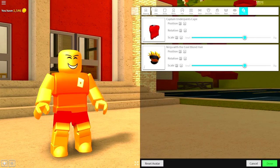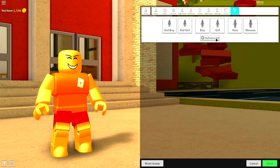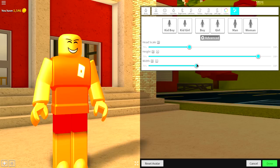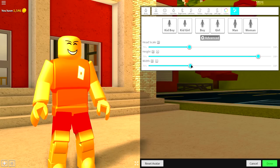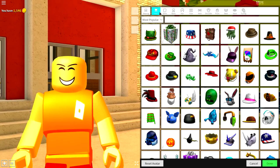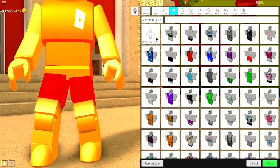What we need to do is come to the body selection, go to scaling, and make yourself tall — just really tall, like that. If you want, you can make yourself wider or skinnier; it's entirely up to you. I'm going to leave mine roughly around there. Next, guys, come over to the wearing selection and go to the pant selection.